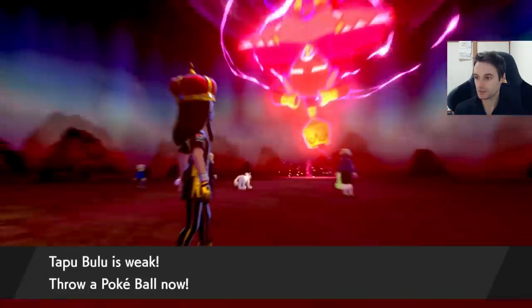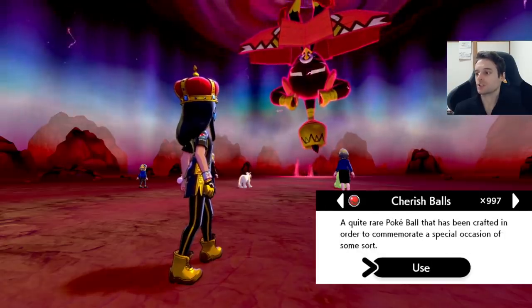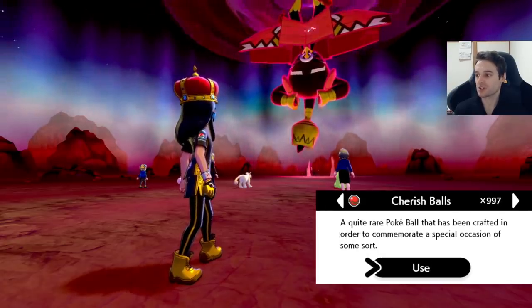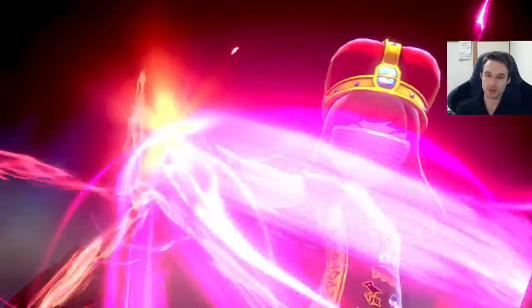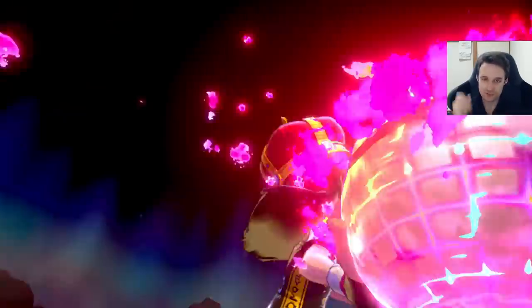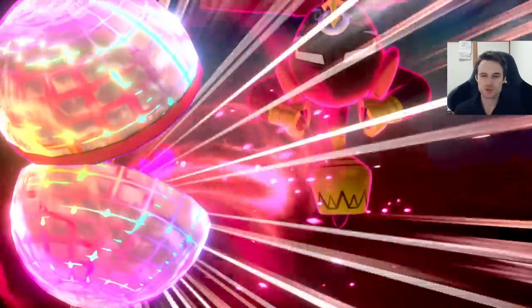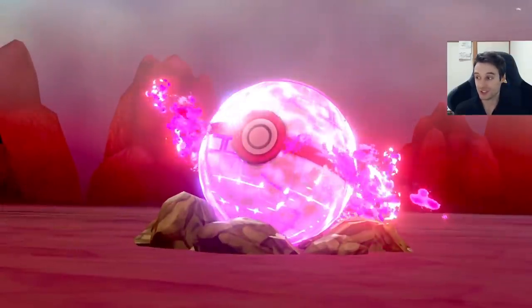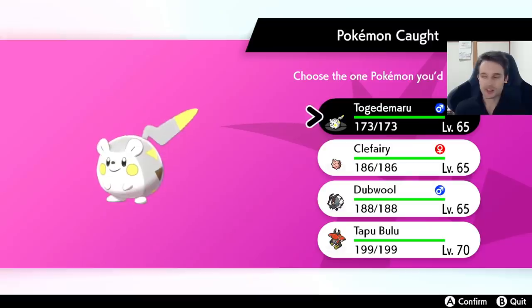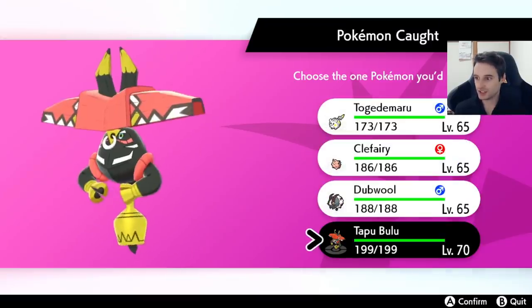Okay, we got him. We're going to catch him. I'm hoping this will be a shiny, but let's see. Let's put him in a cherish ball — why not? It looks good. I like the deep red with the black outline; it has a very nice little burst of red when it comes out. It gives me that Christmassy feeling, like lights on a Christmas tree. Let's catch it and hope it's shiny. Here's the moment of truth — shiny? Not shiny.